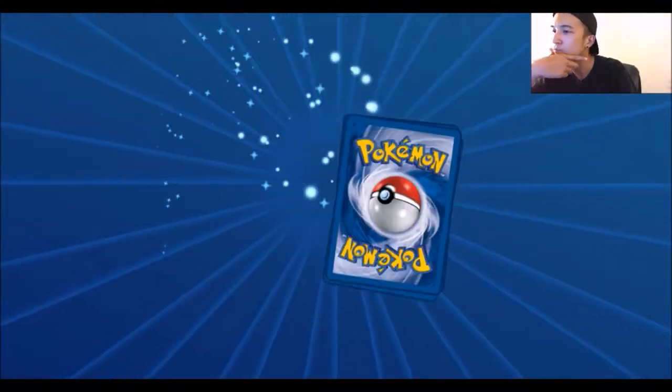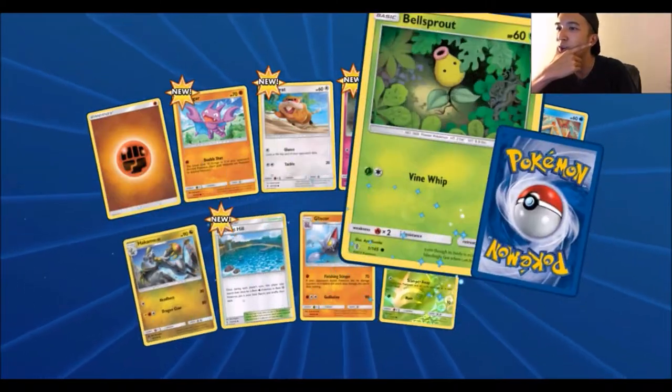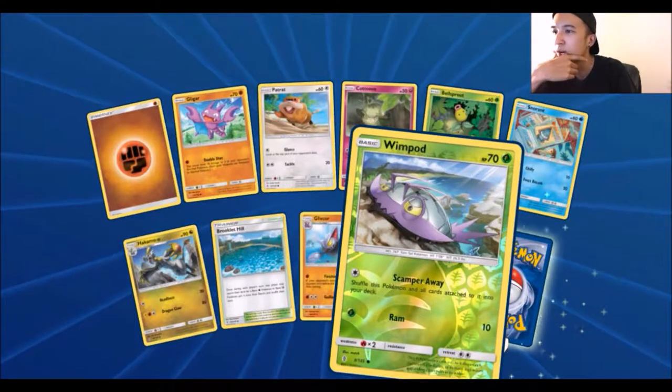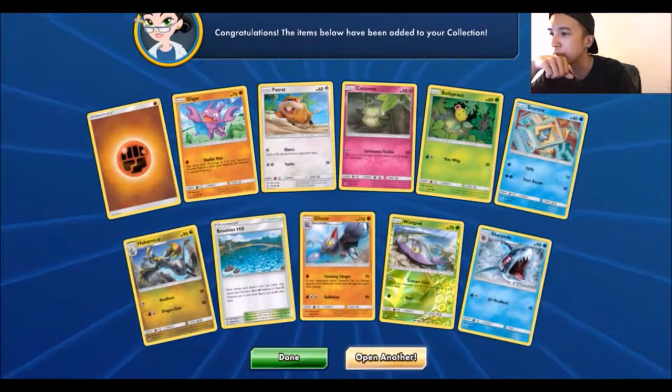Pack number two. Fairy Energy, Gliscor, Radcotton, Bellsprout, Snow Runs, Bruxish, Hail, Gliscor again, a Reverse Wimpod, and a Sharpedo. Okay, that's just a normal rare.